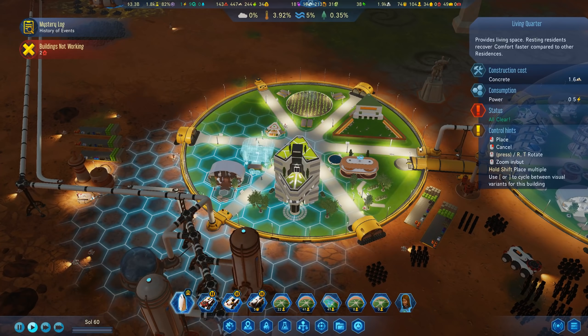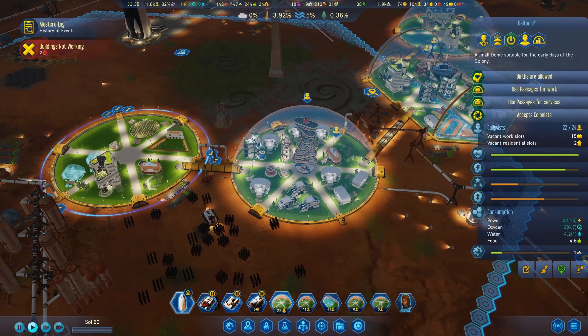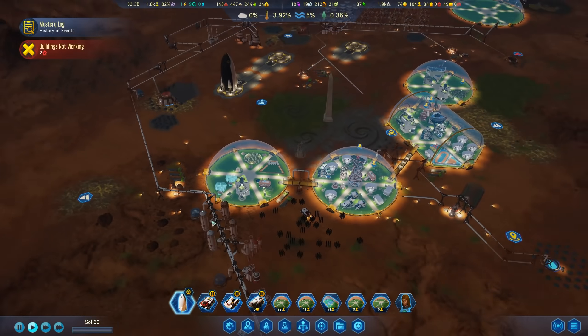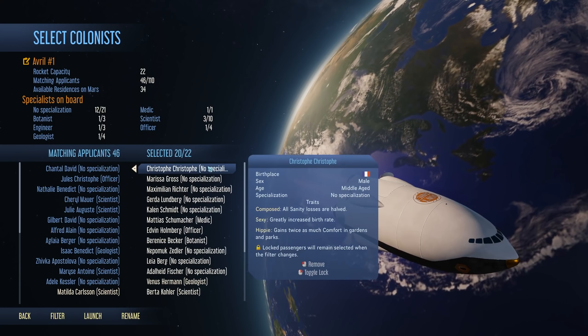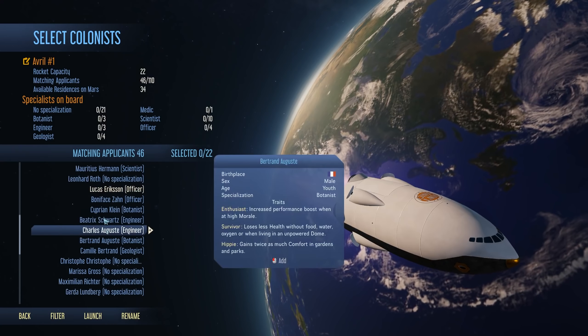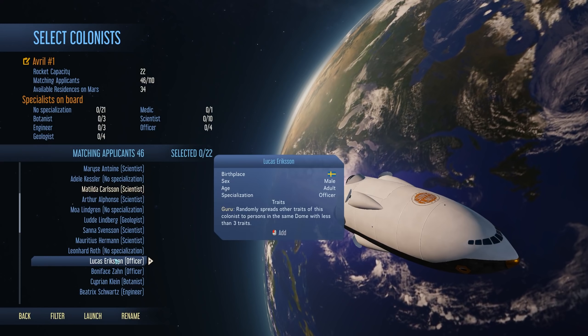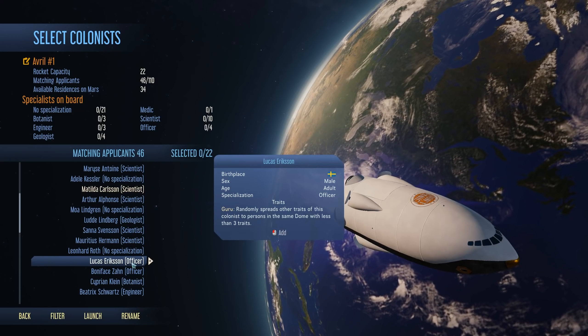We'll probably need to import a few more people. The water extractor is looking fine - the pipes have been finished, the power cable has been finished, we have the concrete already; it's just two machine parts that are missing. For this dome we need one more polymer and then we can finish that one as well.